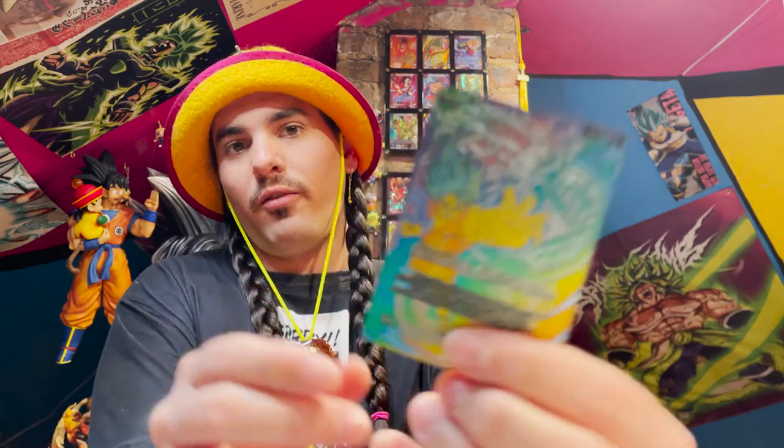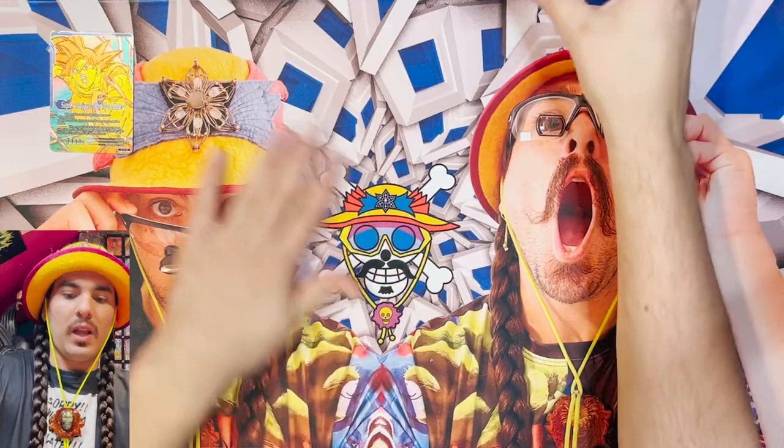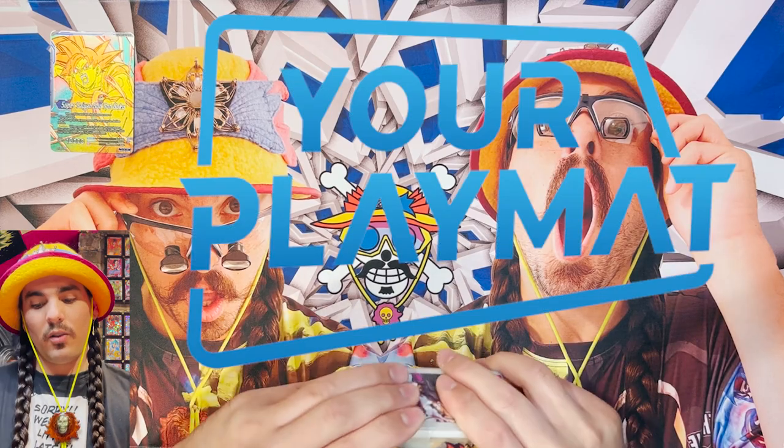I'm going to show you guys a little playthrough of Soul Striker today. I got this fancy metal leader from TCG Metals — it's beautiful. If you don't have one, get yourself one. Link in the description below with a promo code. This is a playmat from Your Playmat. You can get it at yourplaymat.com. There's a link in the description below for that as well.